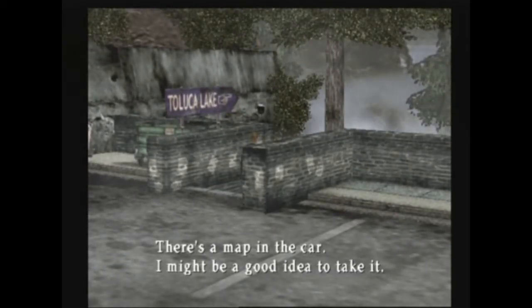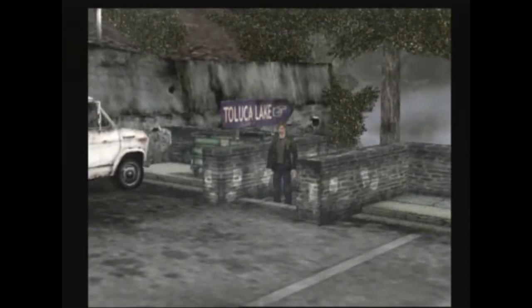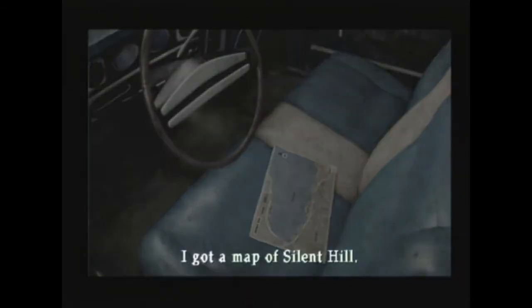One of the things I wanted to try was entering the town here without a map — could you go through the entire game without one? But you can't. James says there's a map in the car and it would be a good idea to take it, so you're pointed out that you have to go grab it. I figured I'd show that since I mentioned it in the video, and someone pointed out to me that you can't, and I did say I would go back and try it.